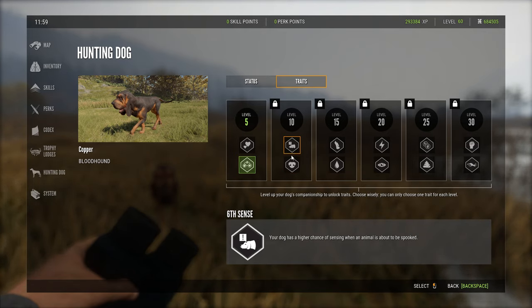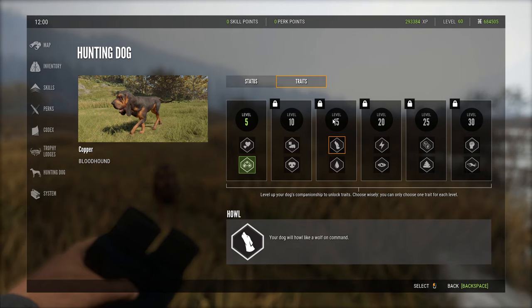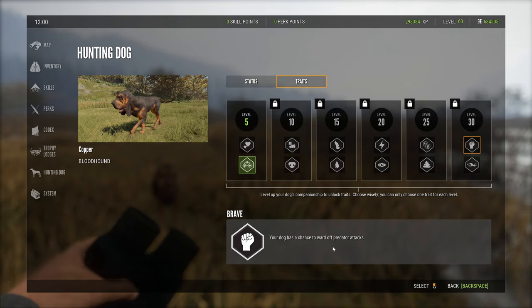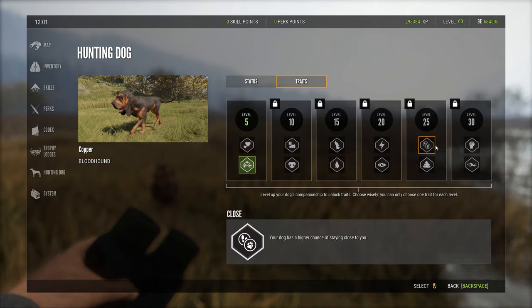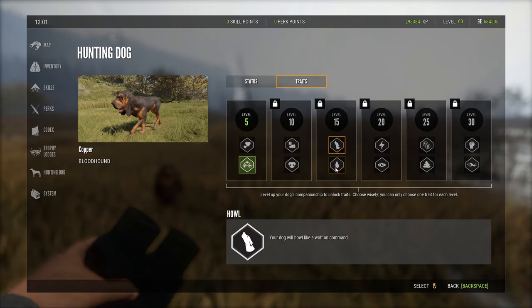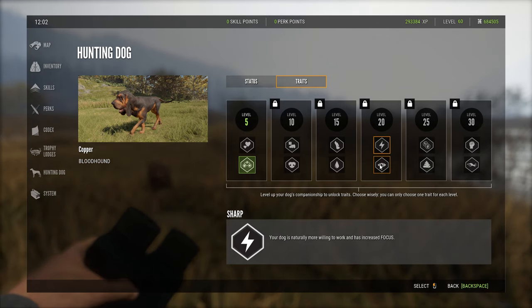Your dog will have a chance of sensing an animal when it's about to spook. At level 15 he can howl, and all the way up to level 30 where you can actually ward off predator attacks. We have a bunch of those — I'll just click through them if you want to see them. But that's pretty cool. I like how they've done this, especially since this is just their first time doing dogs — they've done very well in my opinion.